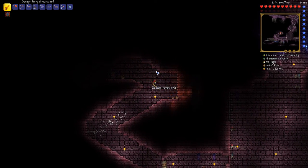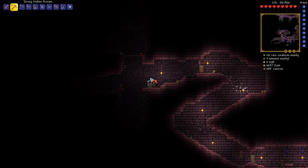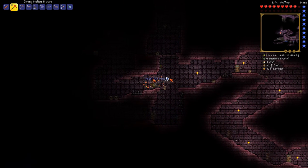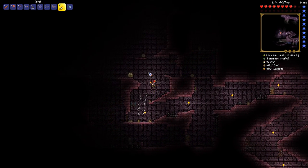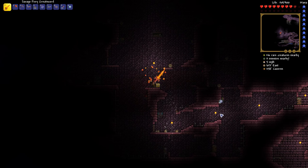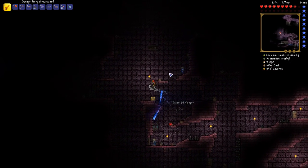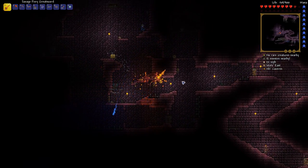We found an alchemy table — I think that reduces potion costs. Let's open this last chest and see what we get. Demonic Aqua Scepter. That's it for this episode of Terraria 1.3 with TXW. Thank you all so much for watching and joining me on my adventure — I will see you all next time, goodbye!